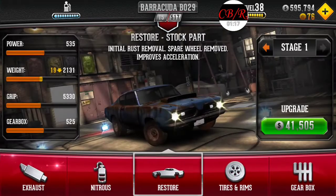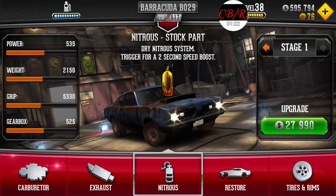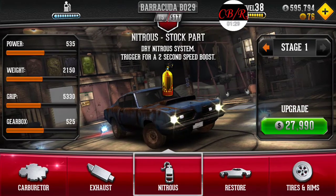Let's see how much power this thing has stock: 535 horsepower — not bad. At least 2,150 pounds. Grip is not there but it'll get there. And the gearbox is 525.